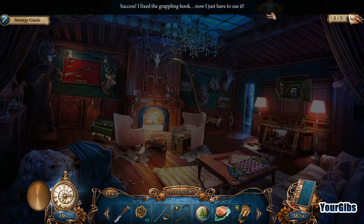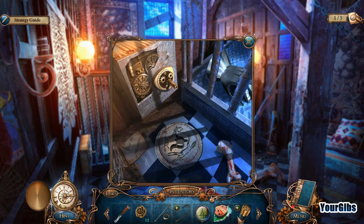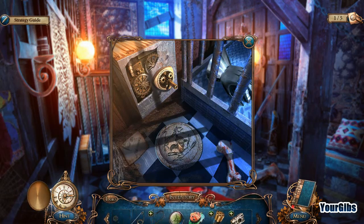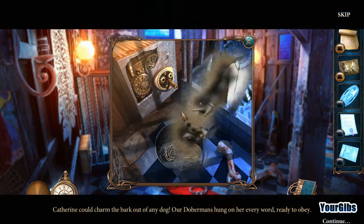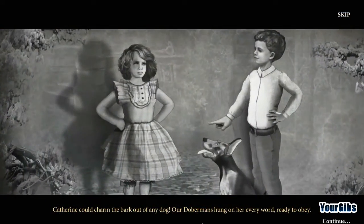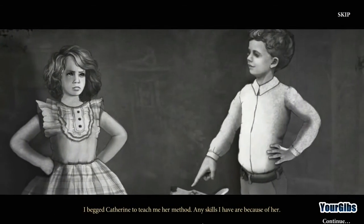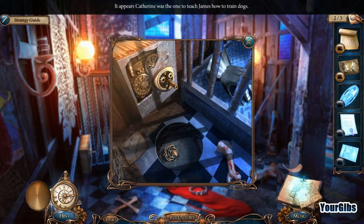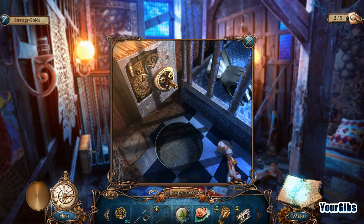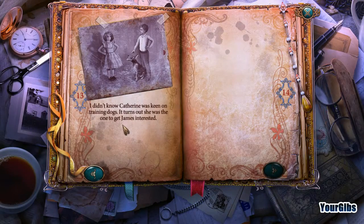We need more to make a grappling hook, I think. Oh, evidence! I got me some evidence. "Catherine could charm the bark out of any dog — our Dobermans hung on her every word, ready to obey. I begged Catherine to teach me her method; any skills I have are because of her." It appears that Catherine was the one to teach James how to train dogs. Interesting.